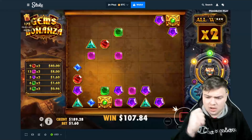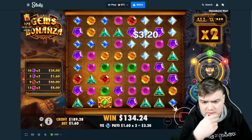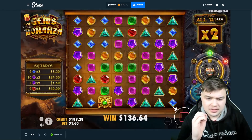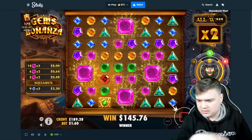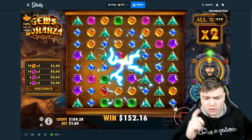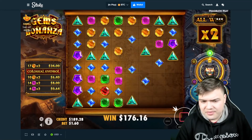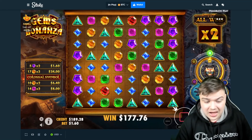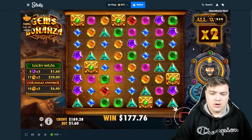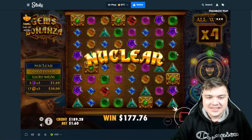Nice man, nice! Good XP, good money — oh my god look at them purples! Nice man, we should be in right? Yeah we're definitely in — already in with no colossal, no lucky wilds needed. Already money back as well. Nice, anything from here on is profit and we've got a second stage. Let's hope we can get to the third one as well.